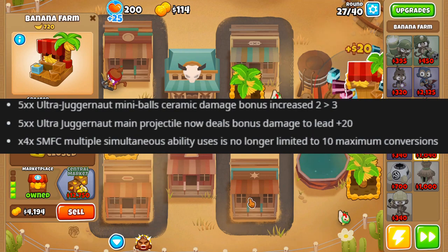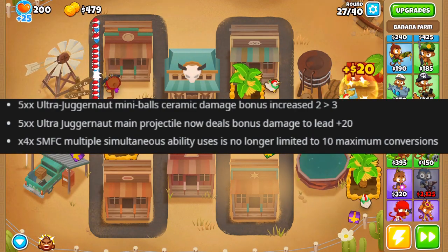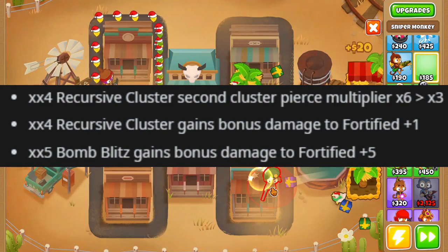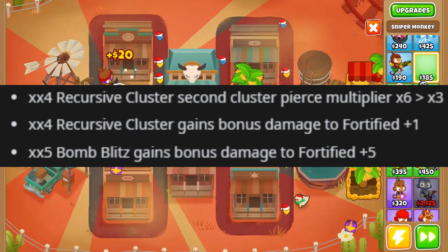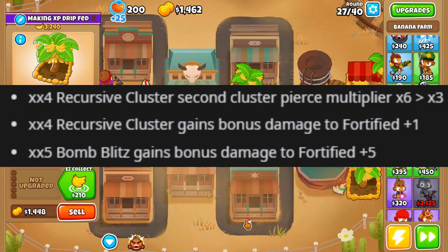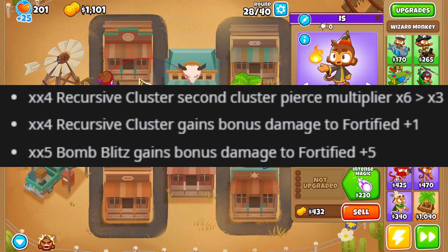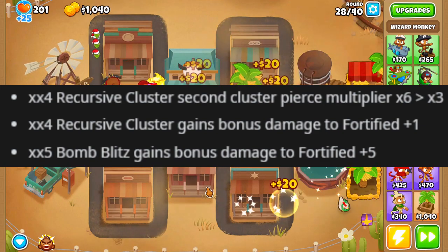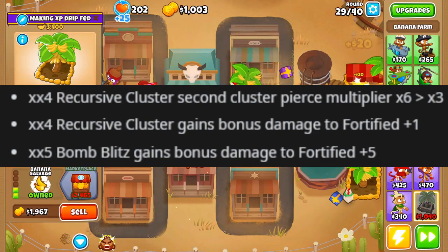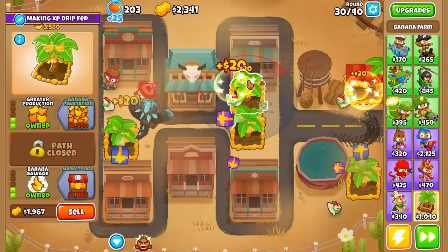The Bomb Shooter has seen a few nerfs, which is fair. I love Recursive Cluster so it's sad to see the tier 4 second cluster pierce going from 6x to 3x, though it gets bonus damage to fortified bloons to make up for it. Bomb Blitz gets plus 5 damage to fortified, and the tier 4 Recursive Cluster is only going to get plus 1 damage now.